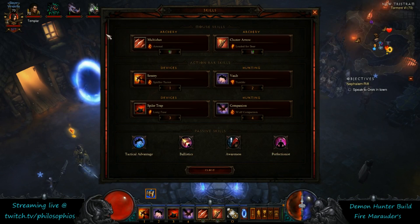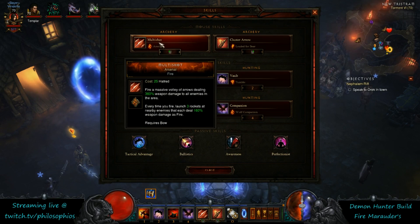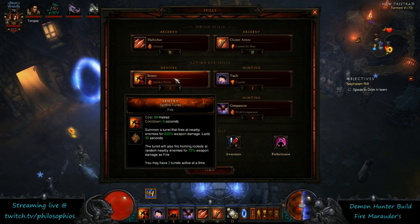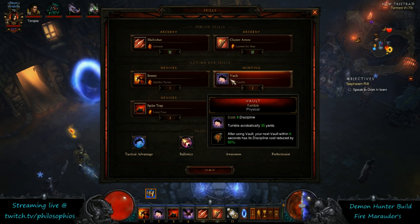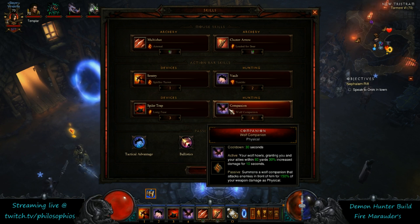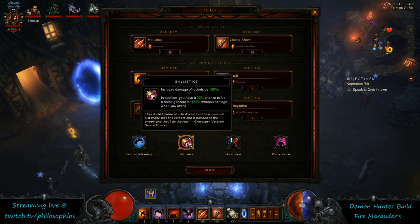The build is fire-based. You got Multi Shot with Arsenal, Loaded for Bear on the Cluster Arrow, Spitfire Turret, regular Vault for Tumble just for mobility, and Spike Trap — which is going to be used for a taunt, as you'll see in the gameplay in a little while. It's really effective, nice synergy with the build. Then we got the Companion, which obviously has good value with Marauder.